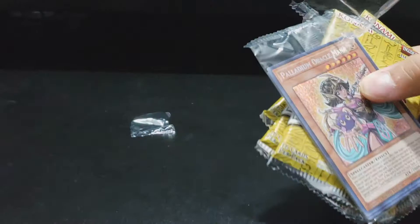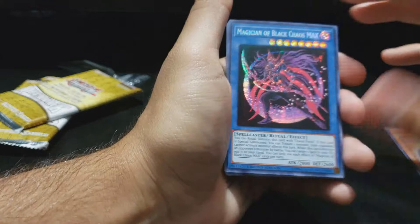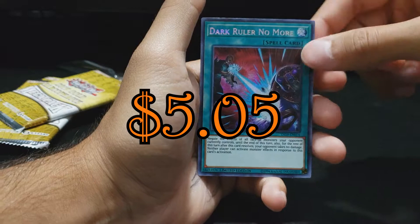Already liking this promo pack. Let's see what we have. Hopefully we get a nice diversity going on here. Palladium Oracle Mana. Another one of the newer artwork cards — Magician of Black Chaos Max. Another God card — the Winged Dragon of Ra. The Slifer. And another Dark Ruler — it's not a bad card to pull, but I just want something else. Hopefully I get that playset. Alright, get into the packs.